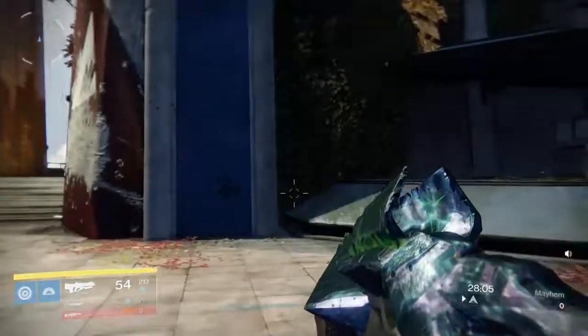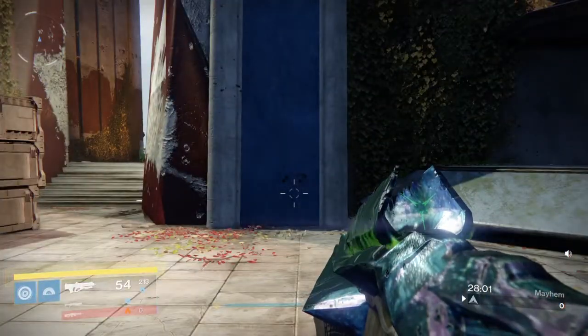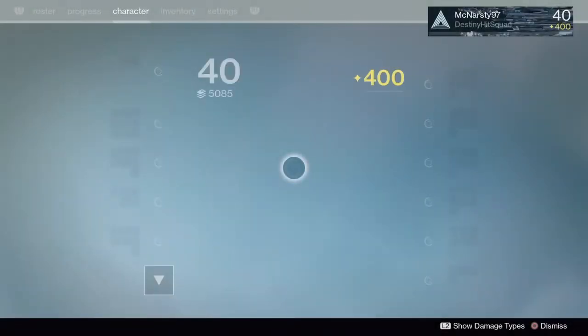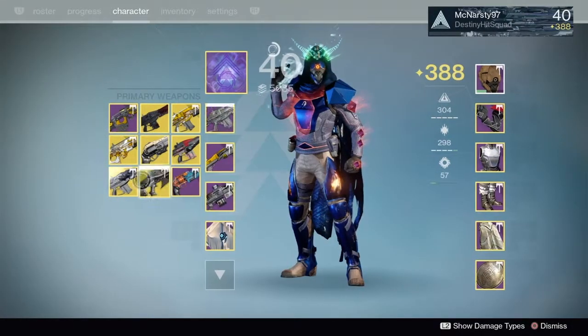Just adjust for whatever gun you're using — get a feel for it, look at its recoil pattern, and see what you have to do to control it. Now let's take a look at two lower rate of fire, higher impact assault rifles like Hakon's Hatchet and Abyss Defiant.